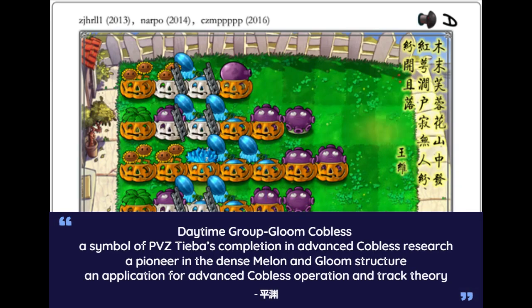Playing cobbliss in 5-rows omni scene is not easy and was once considered impossible. Narpol did pioneering work by proposing the group gloom structure back in 2013, and over the years CZN5P and others optimized this strategy and made it look like today. Now this strategy is almost 10 years old, but it's still very classic and is a stepping stone to the more advanced strategies.